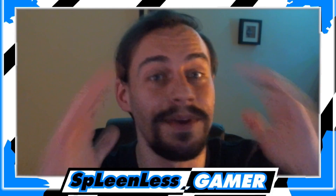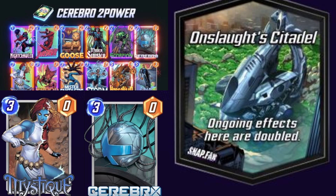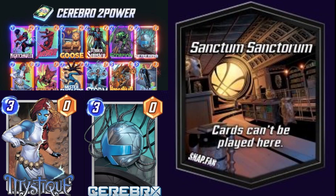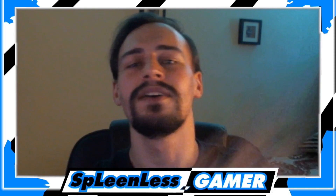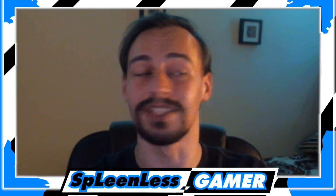Let's say you're running the Cerebro 2 deck. The first location reveals — it's Onslaught's Citadel. You're excited because you can taste the cubes. Second location reveals — Crimson Cosmos. Instantly you lose that location, but you stay positive. Location three reveals — same time same forum. You can't play. The smart thing to do? Retreat. But if those were two completely different locations, now you can actually play the Cerebro deck. With Onslaught's Citadel on your side, you play your cards, turn six comes, you play Cerebro followed by Mystique. And that brings me back to tip number eight — you only need two locations. So you offer up one location entirely and focus on winning the other two.